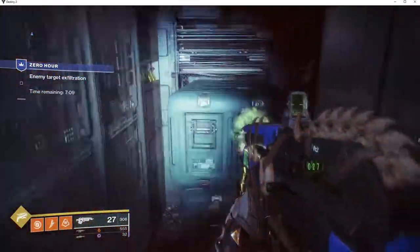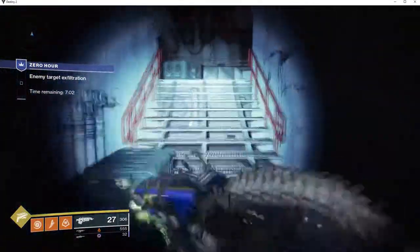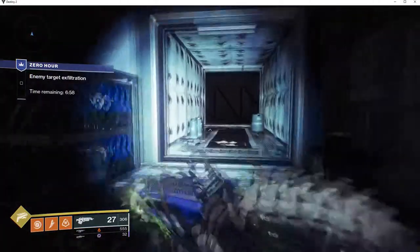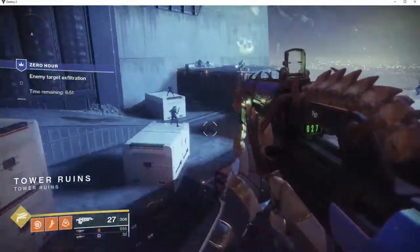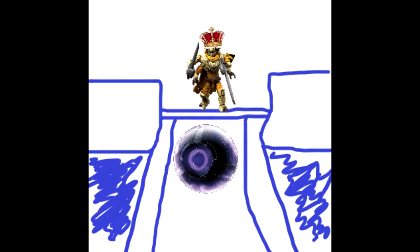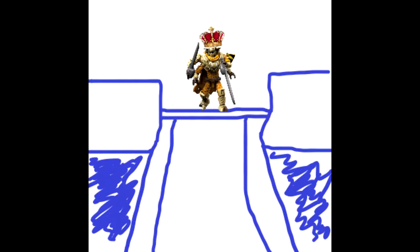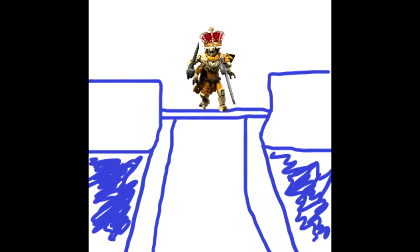Follow the path and you'll get to the boss fight. This is where it can get tough if you don't know what you're doing. You'll drop down into a room with a fallen captain — the boss — and a bunch of adds. Kill all of the adds first, trust me it'll be way easier. Once you've murdered all those adds, start to damage the boss until a servitor with a ton of shanks spawns. Kill the servitor and the shanks because they will mess you up bad if you don't. Start to damage the boss again after you destroy the first servitor, and a second servitor will spawn behind you. Do the same thing to that one that you did the first.